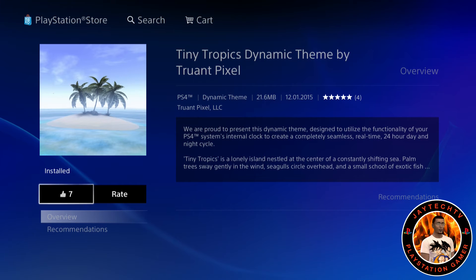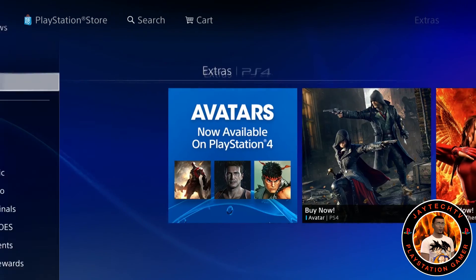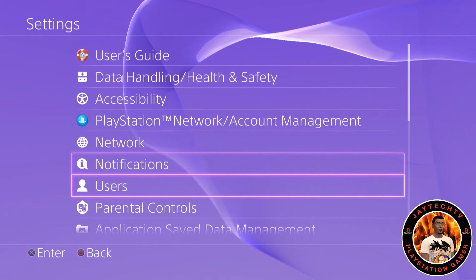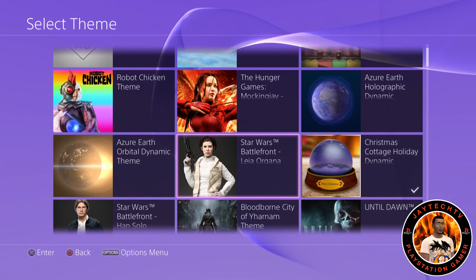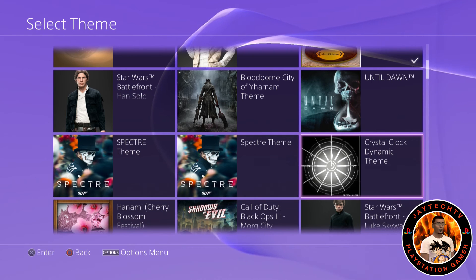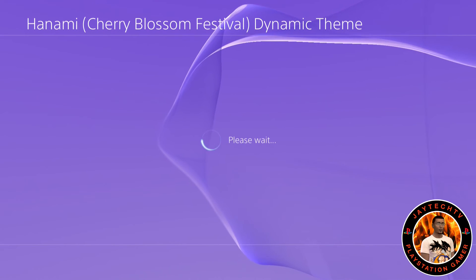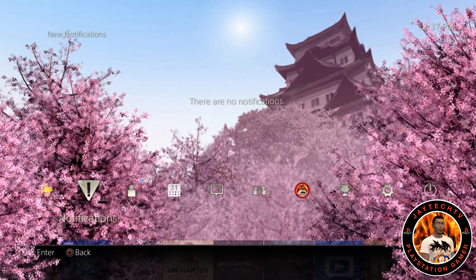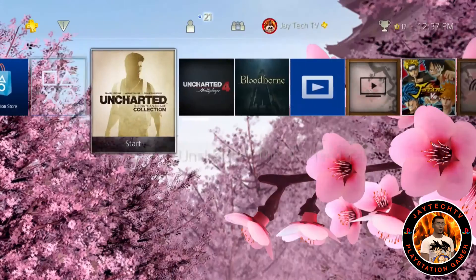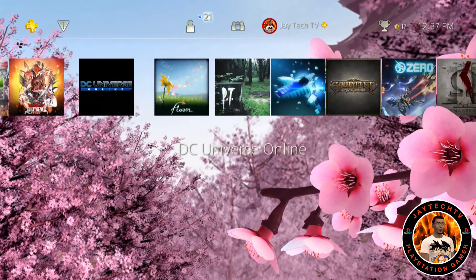I believe the theme creator is called Taunt Pixel — I'm hoping I'm pronouncing that right. They made a whole bunch of the themes I have. Most of them use the internal clock to do dynamic day and night, which is something brand new for dynamic themes. I've never experienced it on any gaming console in the past 20 years. They've also made a dynamic day-and-night Cherry Blossom theme — depending on the time of day you'll clearly see the difference in the image.